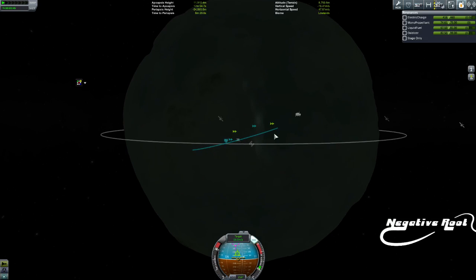We're going to fall a little bit short, so what I need to do is come around to the prograde side. Now remember - retrograde is a pull, prograde is a push.